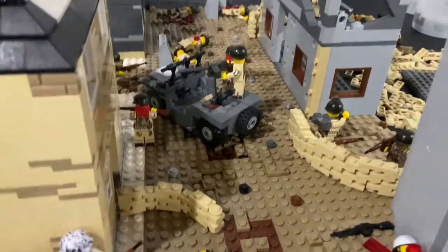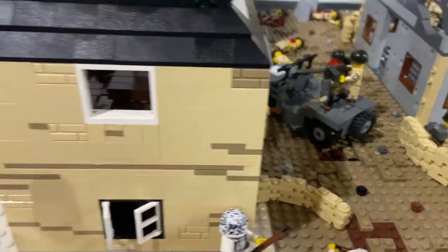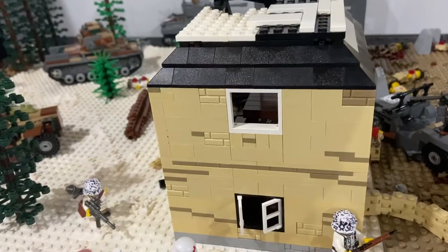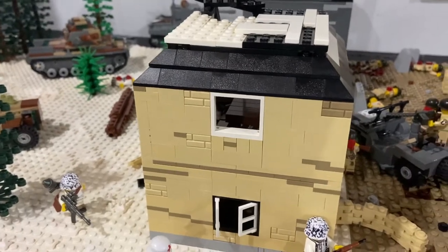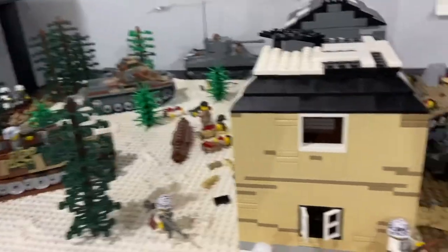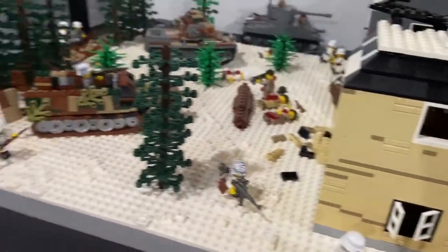During the Battle of the Bulge, the Germans almost immediately launched a counter-attack to try and take the town back. So far the counter-attack is successful. We're going to start from left and then go to right this time, so let's get started.